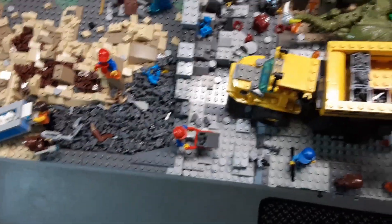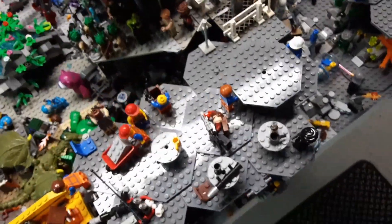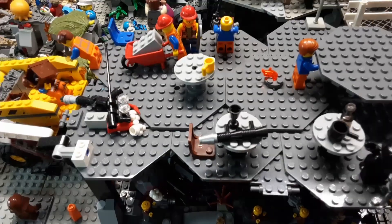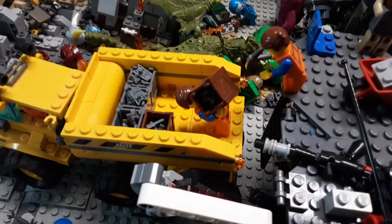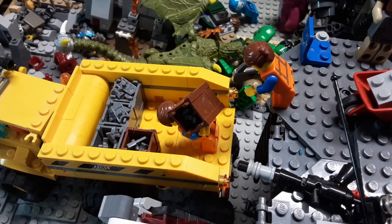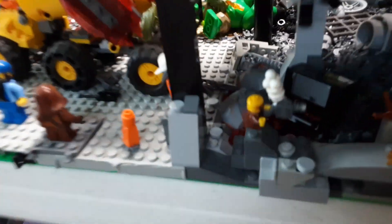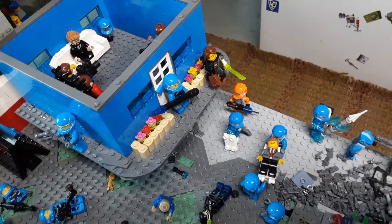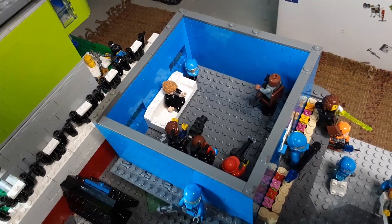These guys are taking the gravel from there and putting it over into this section under here. They're also working on this place — they've got a little blocker so people don't come in; this is going to be like a restaurant. We have two ordinary construction workers passing up the gravel, which was going under here so they can build more houses like that one over there — a pretty awesome house with some flowers in front and a little couch based off one that Brook Building Machine made.